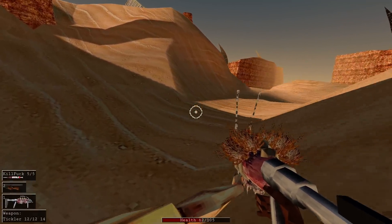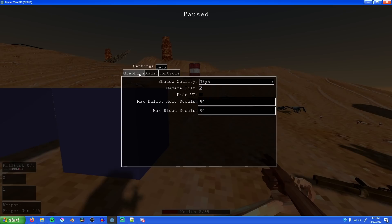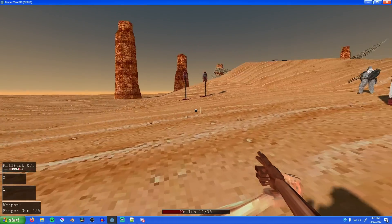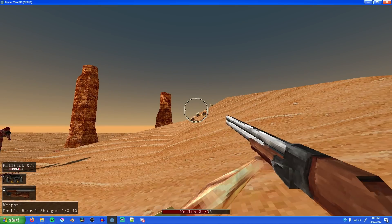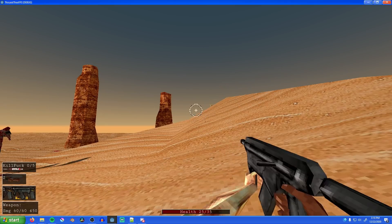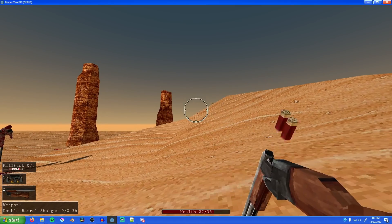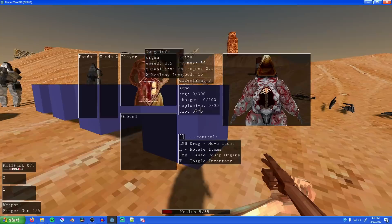I made a ton of bug fixes and tweaks, and added a main menu and pause menu where you can do the usual stuff like key bindings and audio controls. By popular demand I also added an option to disable camera tilt when you strafe, since that was making some people nauseous. Another tweak was to make reloads complete a fraction of a second before the animation finishes, since I found myself constantly switching a little too soon and having to reload again when I switched back. I also made it so you can right-click organs to auto-equip them, since it gets tedious to drag and drop them all the time.